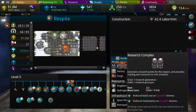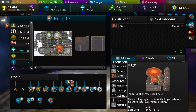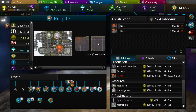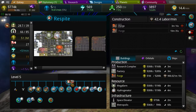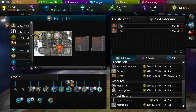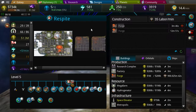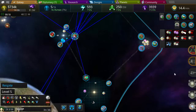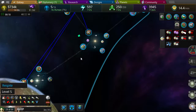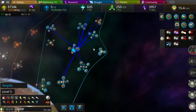What should I build here? I should build up this planet some. I can get five labor a minute for about 300 out of my budget. I should build a forge on one of my moons, and then another forge on my other moon. I might also build a factory somewhere.